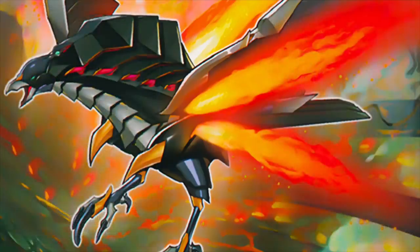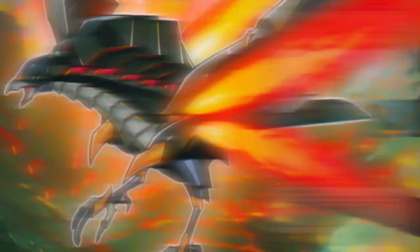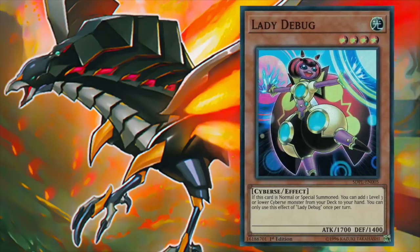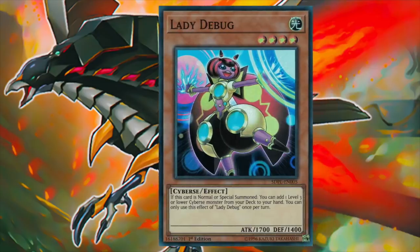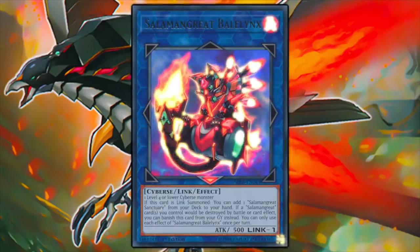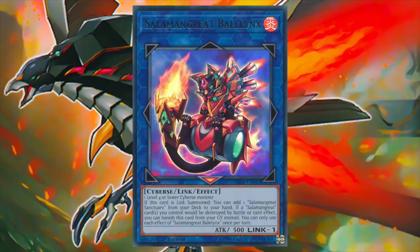Speaking of consistency boosters, one monster that isn't a Salamangreat card but might as well be is Lady Debug. If Lady Debug is normal or special summoned, you can add one level three or lower Cyberse monster from deck to hand. Not only does this allow us to search for a majority of the Salamangreat archetype, but Lady Debug itself is a Cyberse monster, synergizing with one of the most important monsters in the extra deck, Salamangreat Baalliong, who requires one level four or lower Cyberse monster to be link summoned.